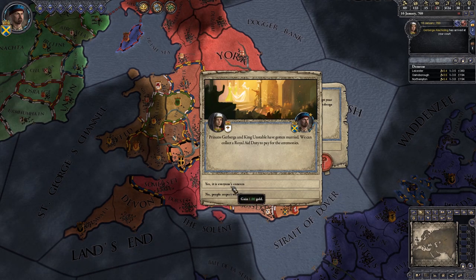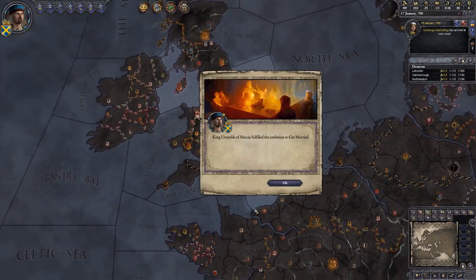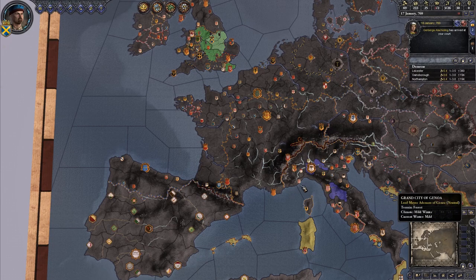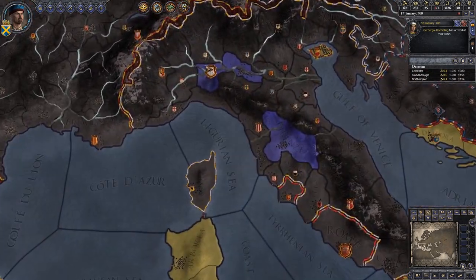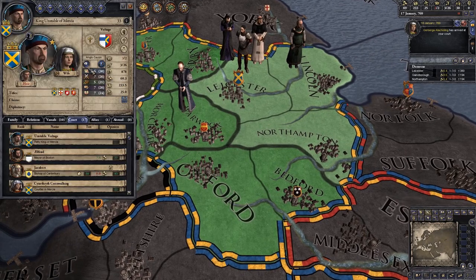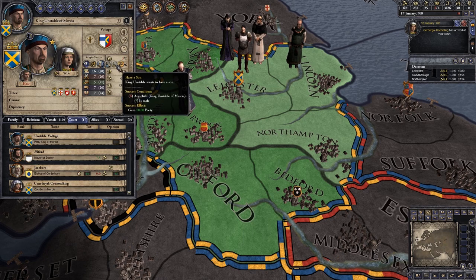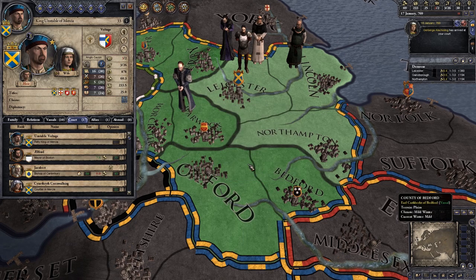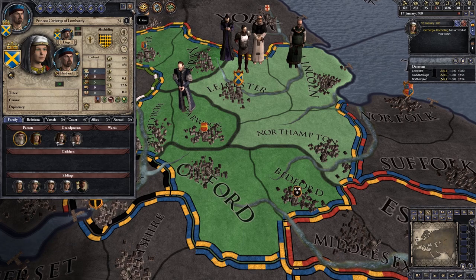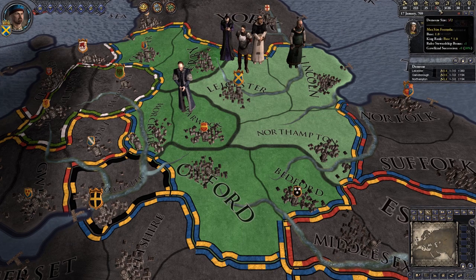We've fulfilled the ambition to get married. We can pick a new ambition — we're going to choose to have a child, which will increase our fertility and give a better chance of getting an heir. We'd prefer to have a son. It's possible our wife could end up with the same ambition, which would increase her fertility too. We are still over our domain limit, which is a little bit annoying because of our stewardship bonus.